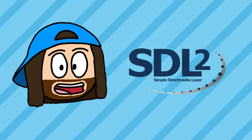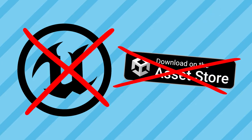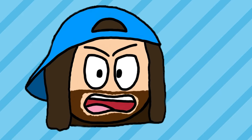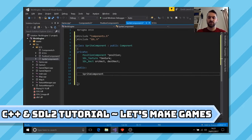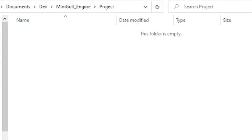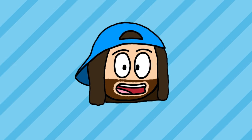I heard a lot of good things about SDL2 so I decided that was a good starting point. No engines, no pre-made tools — we're going in raw. Just the pure unadulterated power of C++ and my dwindling hopes and dreams. I found a great tutorial series about Let's Make Games and decided to copy — I mean follow — his entire series. And by the end I had this, which is... something.